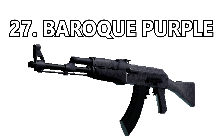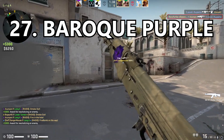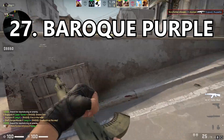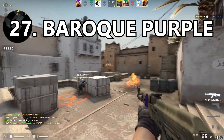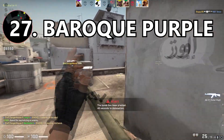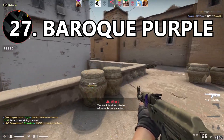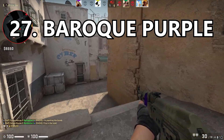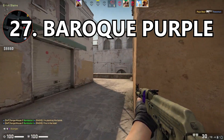Coming in at number 27 is the Baroque Purple. It's like the Safari Mesh — very simple — however it has a little bit more color. The dark pastel blue is very unique and I like the pattern on the gun. If you want a slightly upgraded Safari Mesh that would look amazing with some blue or purple stickers, definitely invest in the Baroque Purple. It's super cheap.